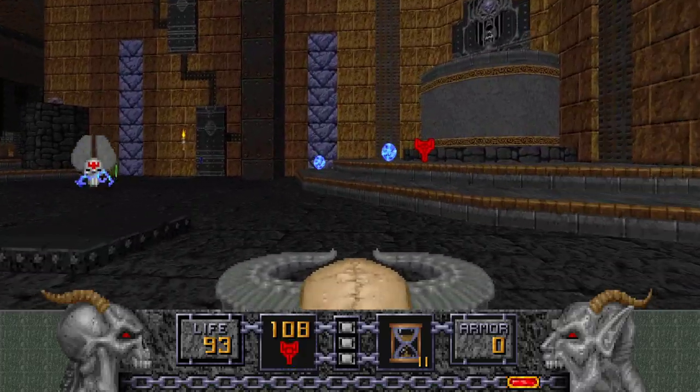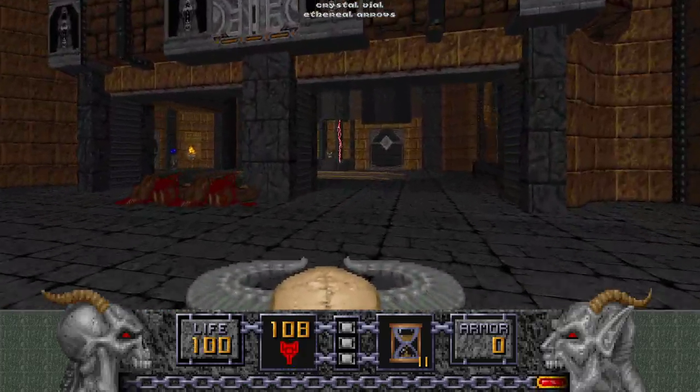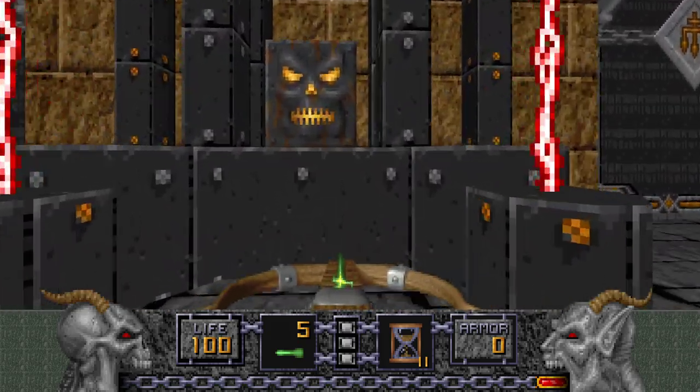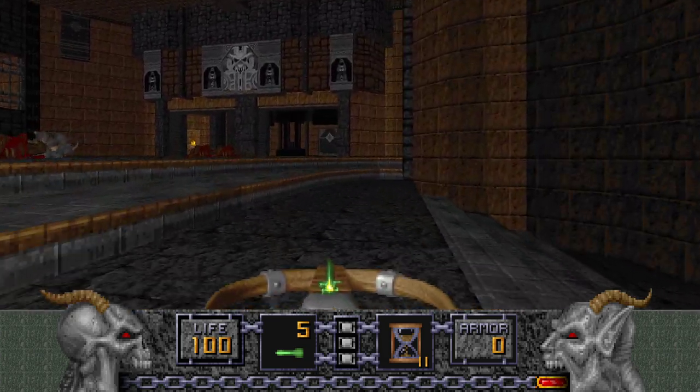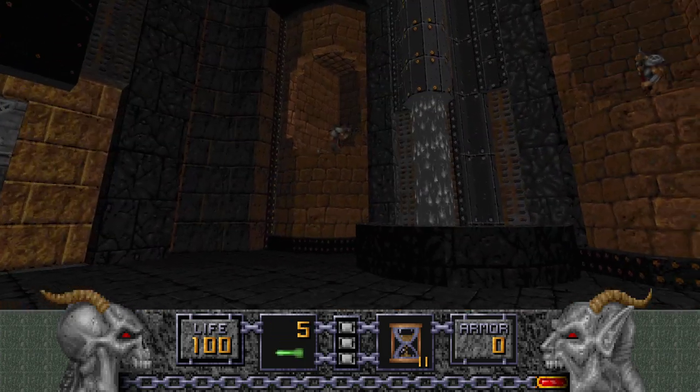We might be back for this stuff later, but for now we are going over here to press this button. What this button will do is get rid of those zappy walls — they don't hurt you or anything, they're just in the way. There are Ophidians here we can get rid of.